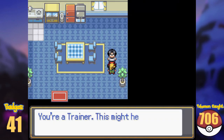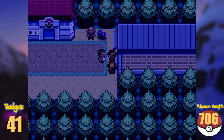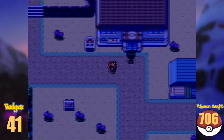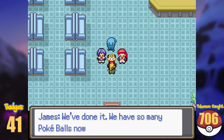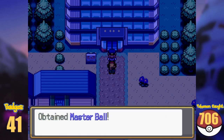At the first house, the NPC gives me a Medichamite, and the next roadblock in the city tells us that we should check out the Poké Ball Factory. We cannot enter the gym yet, so let's do exactly that. Inside of the Factory, Team Rocket caused some trouble again, and after defeating them, we get yet another Master Ball for the collection.